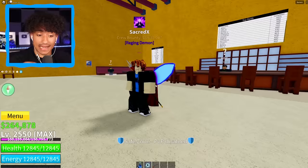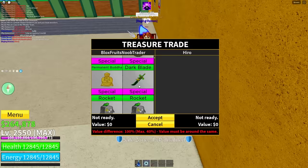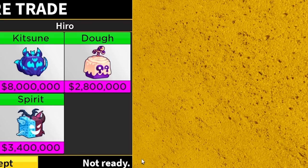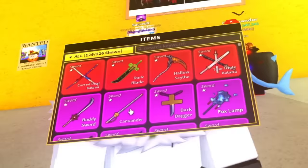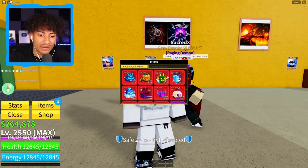We're in a new server and I see this guy — he's got a Kitsune tail, which means he might be rich. I got dark blade, anyone want to trade? He's not AFK — he's here! Dark blade, what do you got buddy? You got the Kitsune tail, I know you've got some money. We've been sitting here for like five minutes and then he put in a Kitsune and dough. This is the highest trade we've gotten today! I accepted the trade. Our account is actually getting so stacked — look at these fruits: 13 Kitsune fruits, seven leopards, 11 dragons, five spirits. Our account is just so stacked. If you enjoyed, make sure you like, subscribe — I'm Fulton.